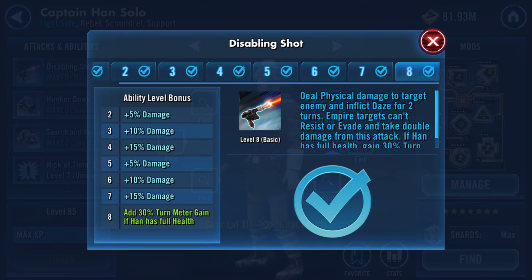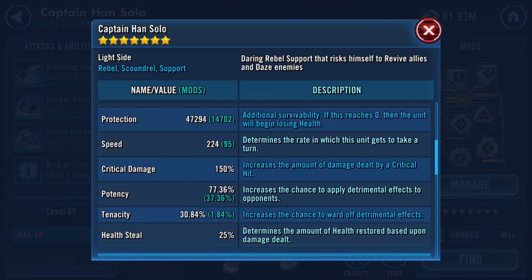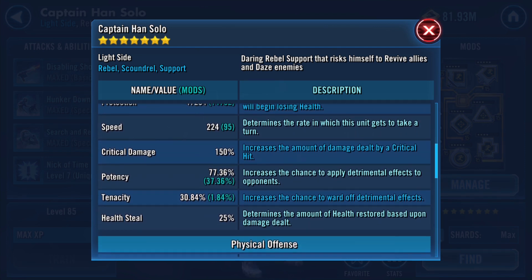People will mod with potency and add additional potency to the ability. Additionally, a character has a natural base potency — Captain Han Solo, for example, naturally has 40% potency to start, so his abilities effectively have 140% natural potency. You're probably thinking that sounds crazy, but I've spoken with multiple developers who have confirmed this is reality. So you might ask: what difference does tenacity make if a character already has 140% potency base?